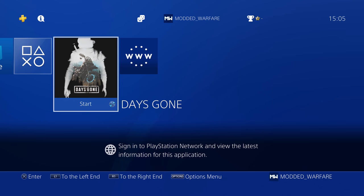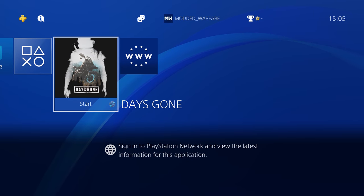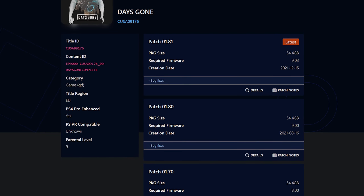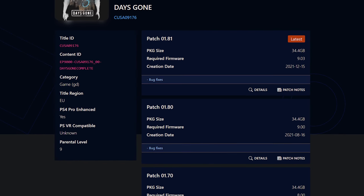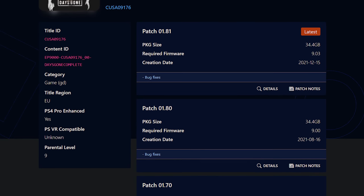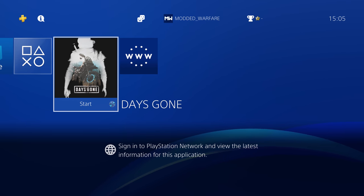This is really all about game updates. What we have here is a game that has the latest update installed — Days Gone version 1.81 — which doesn't actually run on 9.00. If you check the update by going to a website like orbispatches.com, it can tell you that for 1.81 you need to be on firmware version 9.03, and obviously the jailbreak is for 9.00. That's why you're not able to run a game if you've installed the latest update.